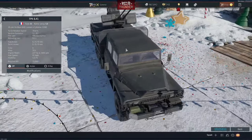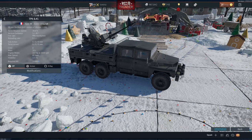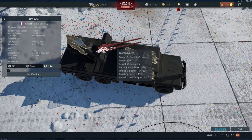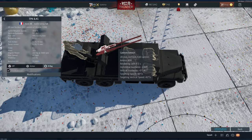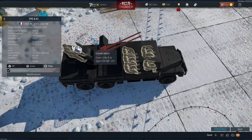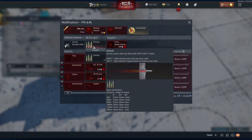As you can see, this is basically a truck with an Oerlikon cannon on the back of it. You've got your dual 20mm Oerlikon cannon, it's got a reload rate of 9.1 seconds, targeting speed in the horizontal 40 degrees and 41 degrees in the vertical. The gun has got optics of 1.9 to 3x zoom, and it is capable of firing 3 belts.